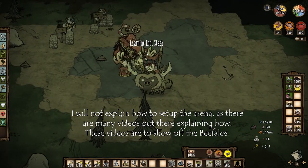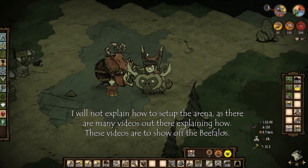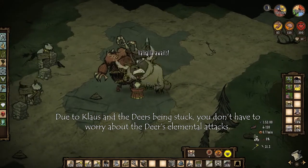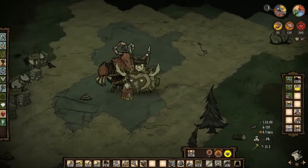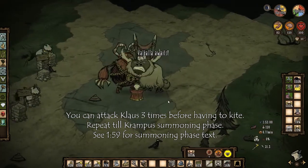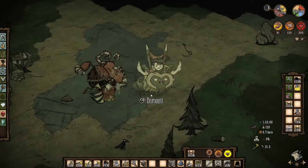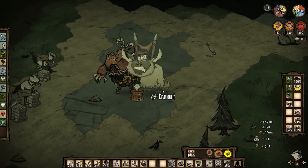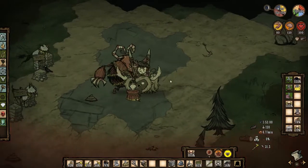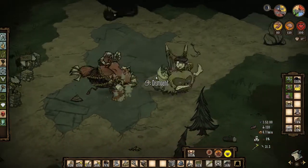The magic number is three — attack three times and then kite. It's super simple. I will be jumping around here because there are multiple phases to this fight. I'm fighting this guy in spring, mostly because of the winter feast — normally you can only fight Claws during winter, but during the winter feast event you can fight them all times of the year. I'll see you guys at the next phase.